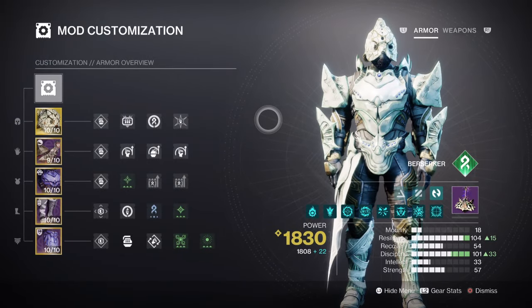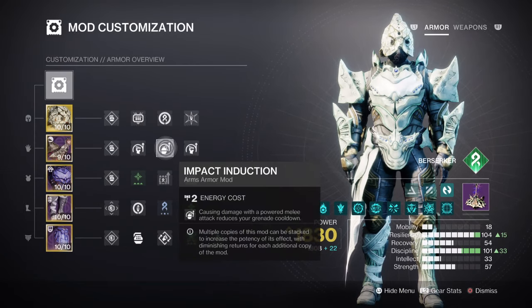For the mods and stats, Resilience, Discipline, and Strength will play a big part within the build. Resilience at Tier 10 will grant a 30% damage reduction on top of the Woven Mail effect — maxing this out allows us to do our job more effectively. Discipline should be at Tier 10 for a 1-minute-16-second cooldown when using Shackled Grenades. Because of how prolific Thread of Generation is, you don't need Font or Kickstart mods. Having Impact Induction for 12% grenade regen energy is enough, and you can add further mods if you feel the regen factor is still not sufficient.